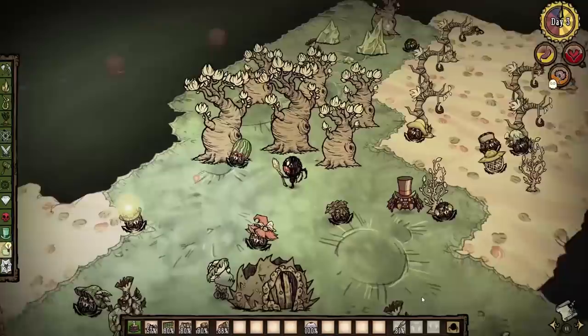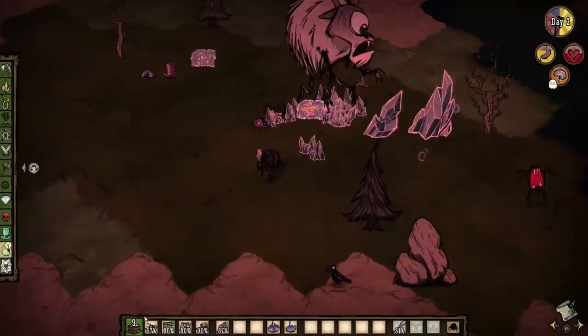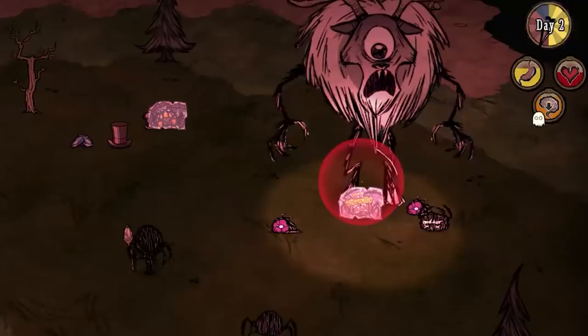Every single hat in the game can now be put on spiders. I really like a lot of the ones they added — they look kind of dumb and stupid, including this mole spider. You can create a basically invincible spider if you decide to put a ruins crown on it. This spider got hit by Deerclops over 10 times and is still alive.